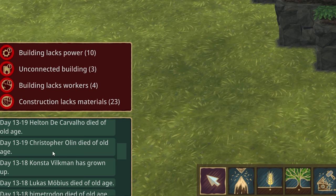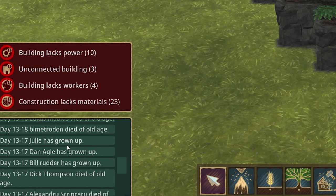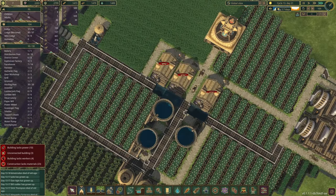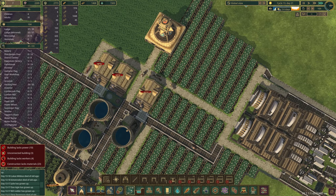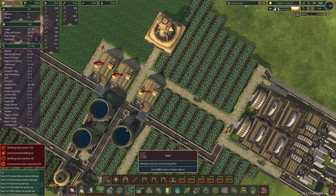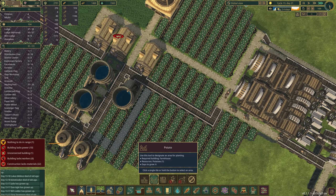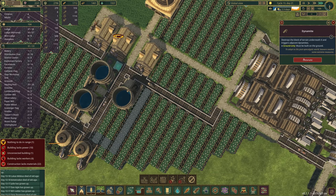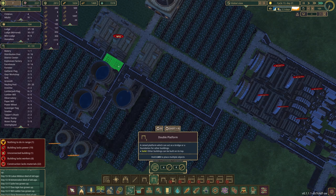One of the vays has died of old age — I think this might be the first time in quite some time we don't have a Vay. But we do have Max Bucknell now. A Helton has died of old age, Christopher Olin has died of old age — everyone's dying of old age, and that means we're doing something right. Our paths are finally getting built — this one will let us sever some of these terrible connections.